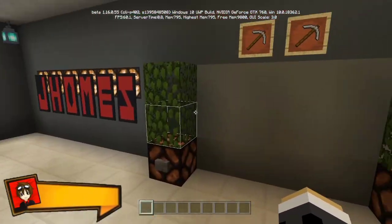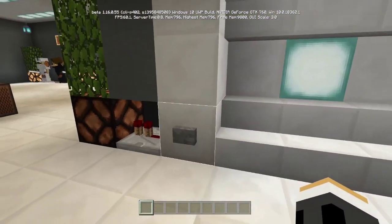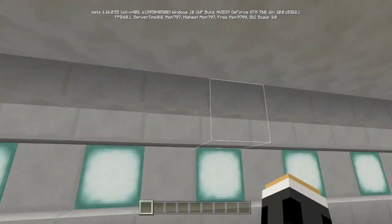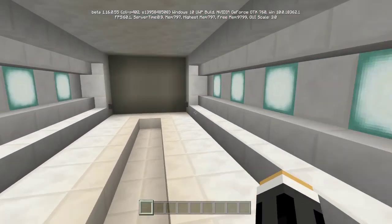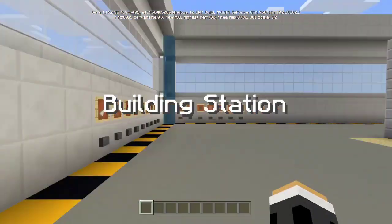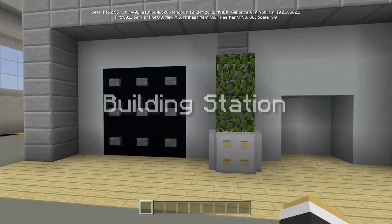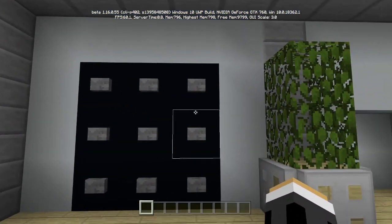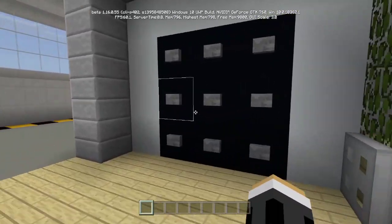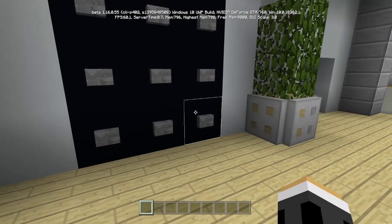Let's get started. I'm gonna go into my building station right here — there you go, look at that, we have the closing animation too. You can download this world in the description, it's the Derpy Jones office. So here we are in my building station, and we have the nine-button combination lock in Minecraft.